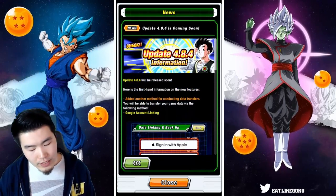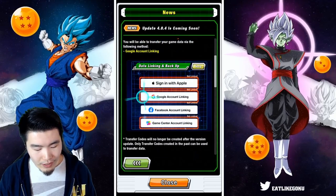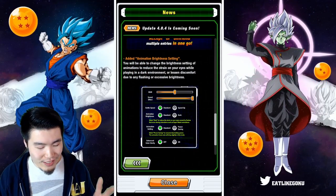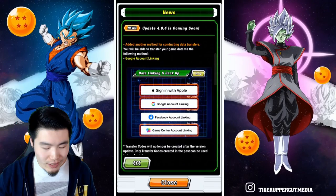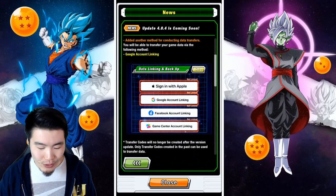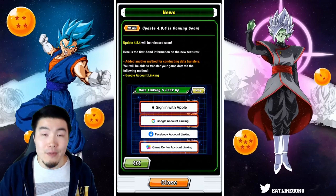That's pretty much it. I'm not sure if there are any other changes not covered here — I did some research but couldn't find anything major. The things to pay attention to are the removal of the transfer code system, the ability to accept and delete friends faster, and the additional lower brightness setting for the game. Also make sure to link your account to Facebook now, and then later you can switch it to Google or something once the update comes into effect — because the transfer code option is going away. Neither version of the game will allow you to create new transfer codes after this update.